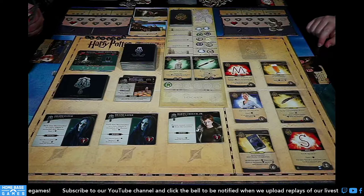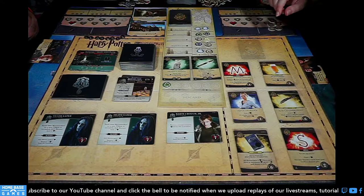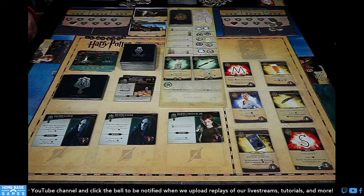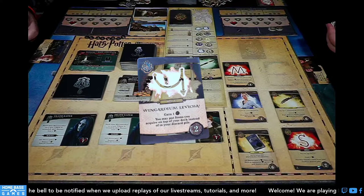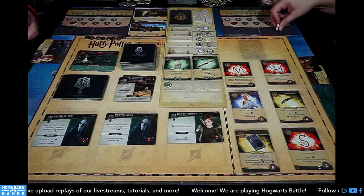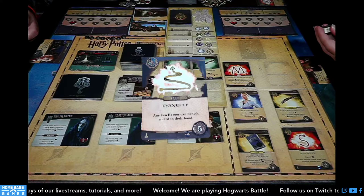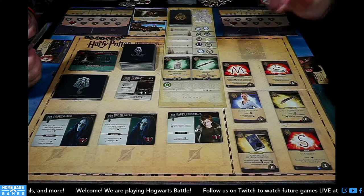I'll buy Wingardium Leviosa for two — it lets me put items on top of my deck when I buy them, which synergizes with Divination. Then Evanesco: any two heroes can banish a card in their hand. End of my card plays — I can trigger the potion gathering. The only thing I can trigger is having played three or more spells, so I could get an ingredient toward the Pepper-Up Potion, which requires a mandrake leaf and a bicorn horn.